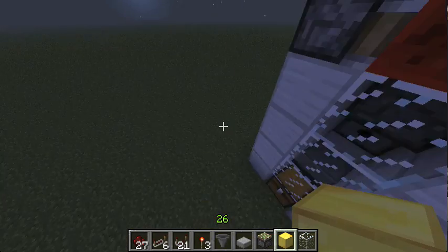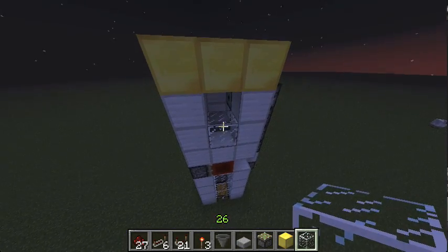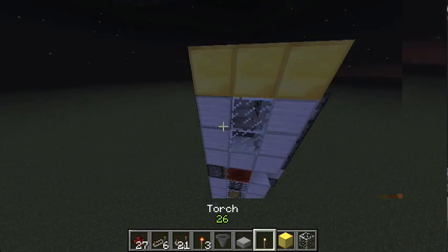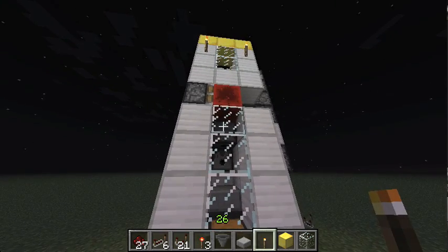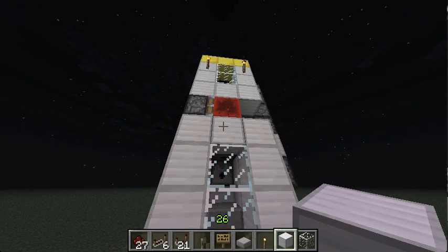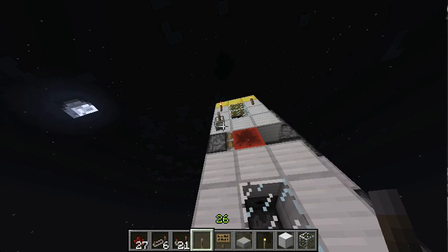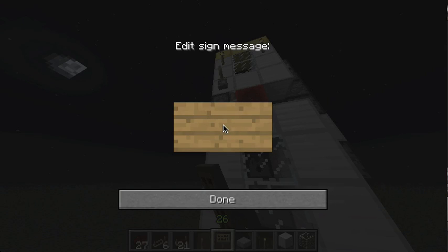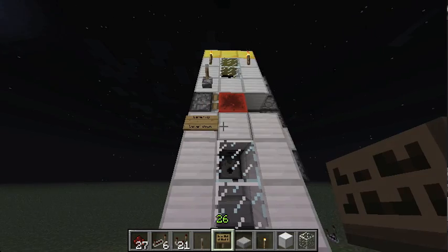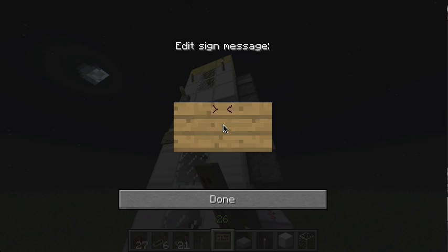And yeah, we're almost done — just a few finishing touches. Add a bit of light because it's already getting dark, and then the all-important lever. You must place it there; you may not place it beneath the piston, because otherwise you will disable the lava. Now label everything very nicely: lever up will breed, lever down will grill.